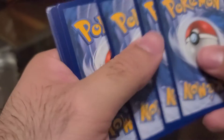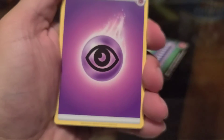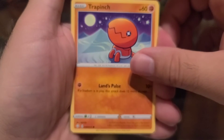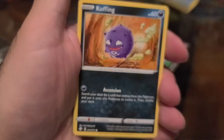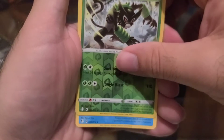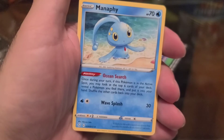First Shining Fates pack: we have Purple Energy, Ball Guy, Tropius, Cramorant, Trapinch, Beedrill, Weezing, Shinx, Gardevoir, a Zarude, and behind that guys — Manaphy! Now that's appropriate from our Manaphy 10 — to get a Manaphy card.